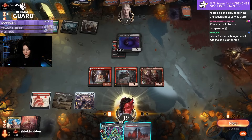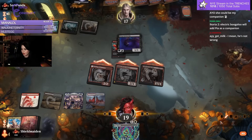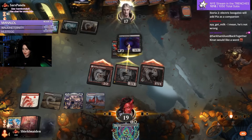She could be my companion. We're kind of flooded. Ixalan 2 Electric Boogaloo will add Pia as a companion — I actually really like the sound of Ixalan 2 Electric Boogaloo. Missed opportunity for Wizards if they don't.